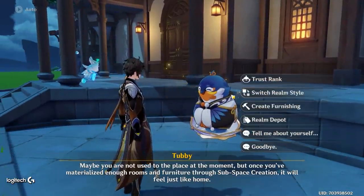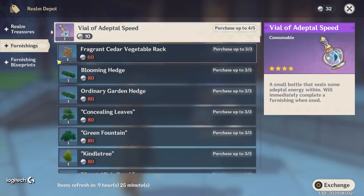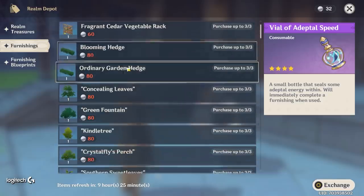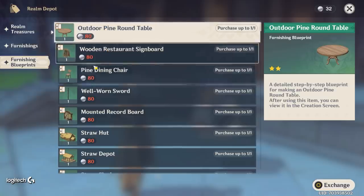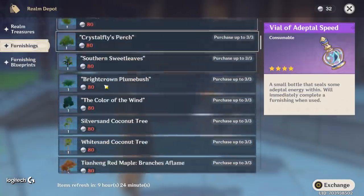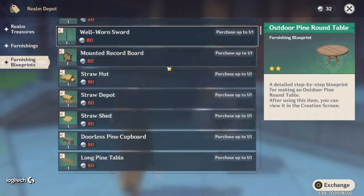If you want to get your Trust Rank up super quick, here's a lot you can do. A lot of people are going to come to the Realm Depot and just buy all the furnishings - don't do that, trust me. It's very tempting, but what you actually need to do is get the blueprints instead, because when you craft blueprints for the first time you get XP. So instead of buying fancy trees and furnishings, go to the blueprints section and get the blueprints you actually need.